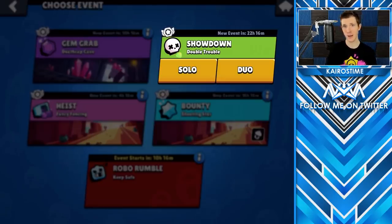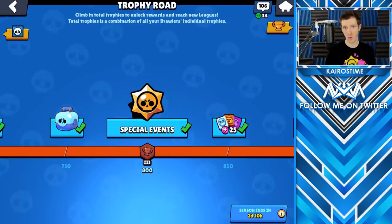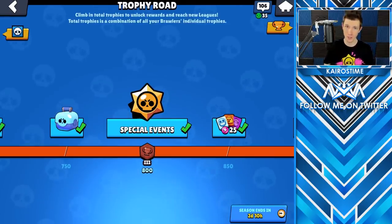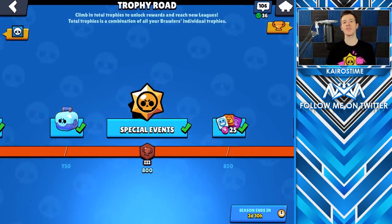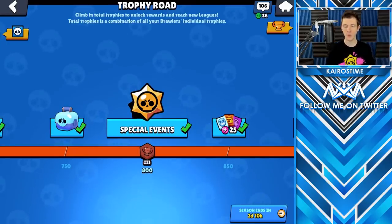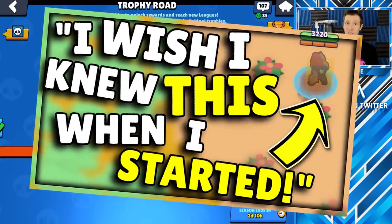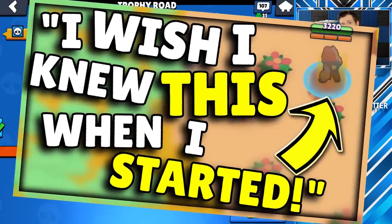My next tip is to reach 800 trophies as quickly as you can, which will unlock the 4th event mode — the Special Events. This will allow you to start earning 4 Star Tokens every single day. This might sound daunting to a new player, but if you follow my Foolproof Guide to Pushing Trophies as Quickly as Possible video, that will not be an issue at all. If you follow those tips and have the time, you could easily get there in just one day of playing.